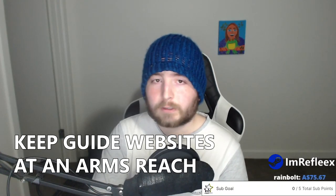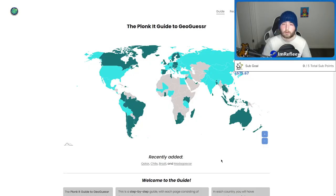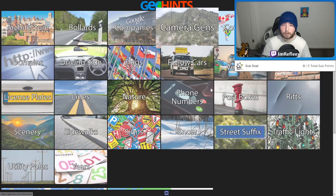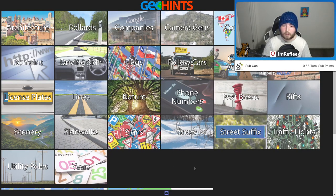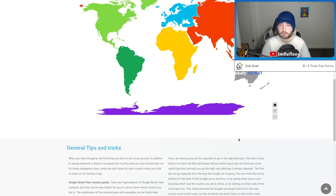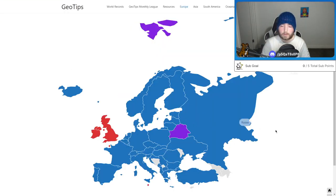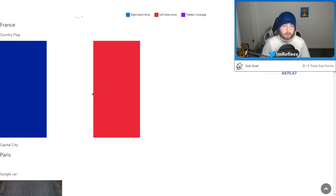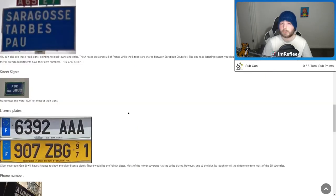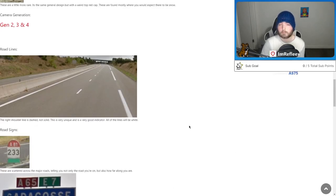My ninth tip is going onto websites like Plonkit. They have a lot of different guides for countries and are always updating — Madagascar, Brazil, Chile, and Qatar have been recently added. Same with GeoHints — there are a lot of different categories of resources to look through. GeoTips has specific countries and regions you can look at — you go into Europe, pick a country, and for France they've got the country's flag, the Google car, different bollards, camera generations, and road signs. It's all really useful for learning a country quickly by picking up on license plates, road signs, and things like that.